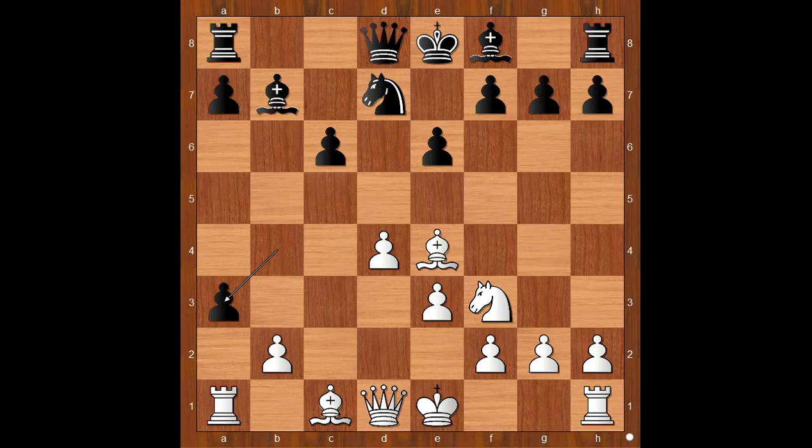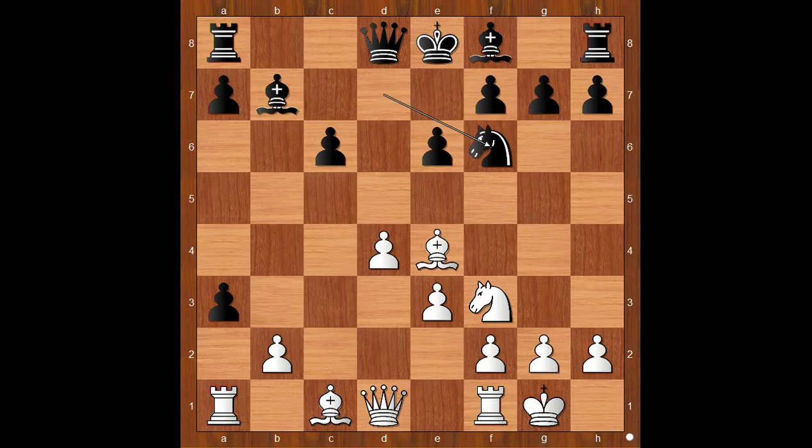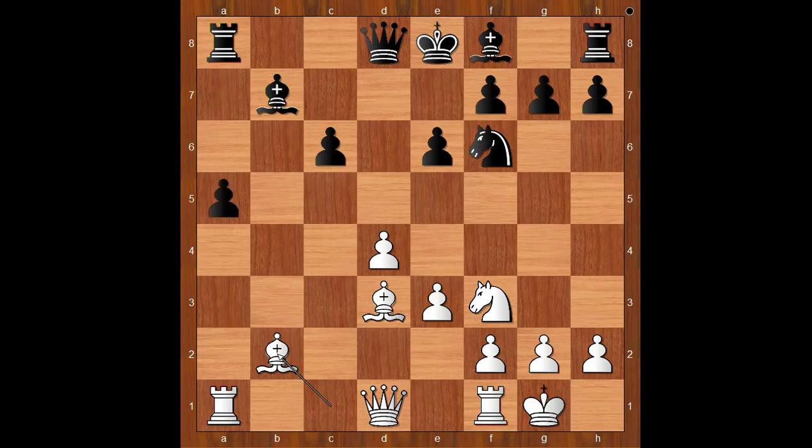How should white recapture? Instead of taking the pawn, Carlsen opted for quick development. He castled kingside. Knight to f6, Bishop to d3, a takes on b2, Bishop takes on b2, a5.